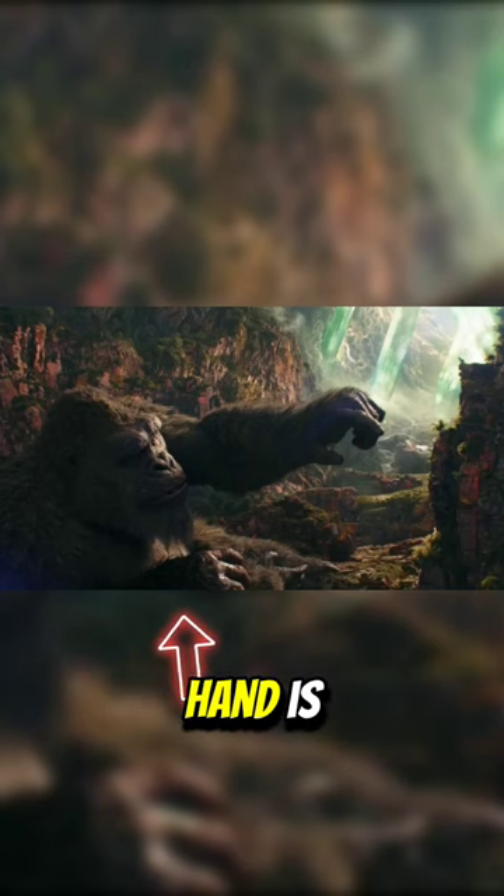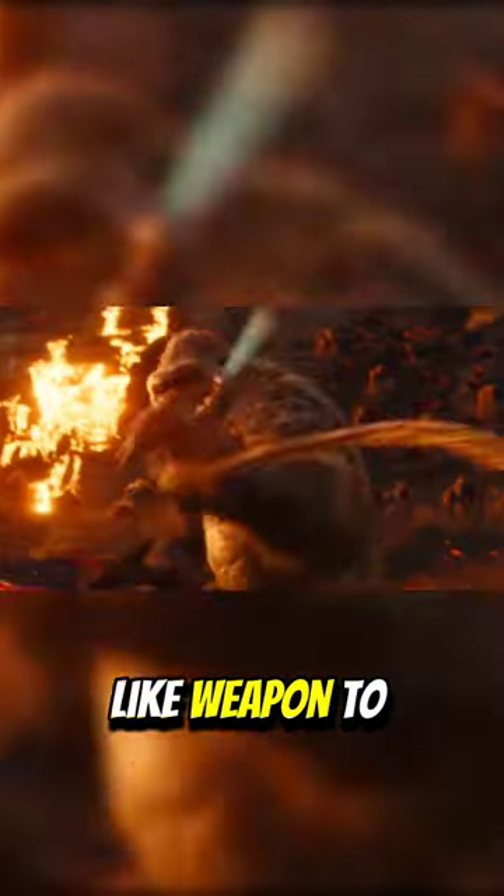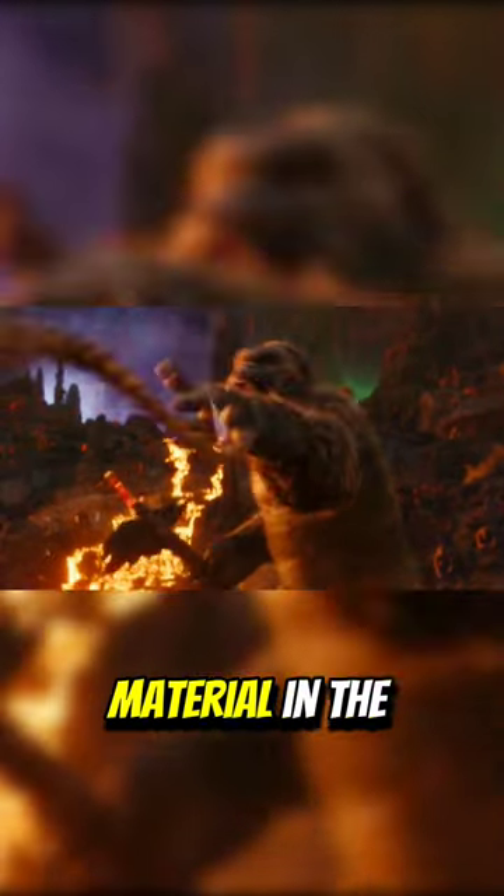But why was only his right hand affected by Shimo? Before his encounter with Shimo's ice breath, Kong faced Scar King in battle. In that fight, Scar King used a whip-like weapon to scratch Kong's left arm — the scratch was done by a crystal-like material at the whip's end, which gave some effect to his left hand.